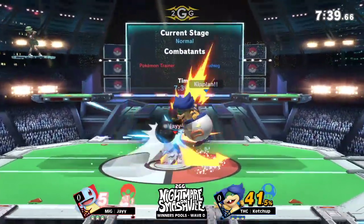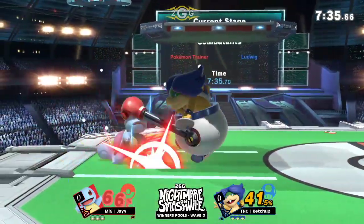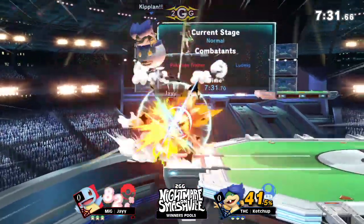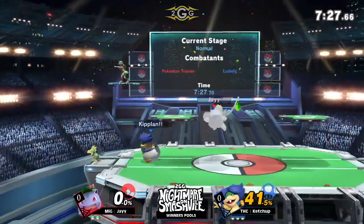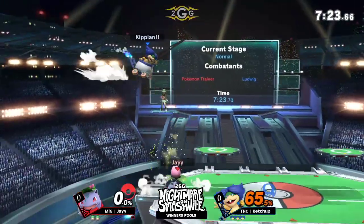Speaking of combo potential, we do see the grab from Squirtle coming out as well. Not going to lead into much of anything, but we know it can convert into so much damage. The rapid jab's coming out right here to pour Squirtle offstage. Ledge trap. Oh man, looking like Banjo out here. It's a quick start — deleted that stock in a matter of seconds.